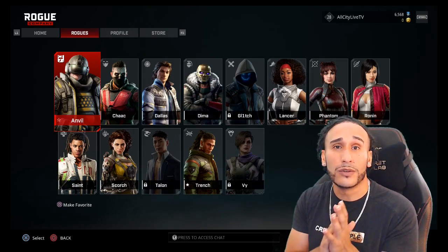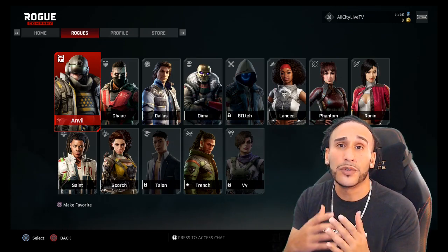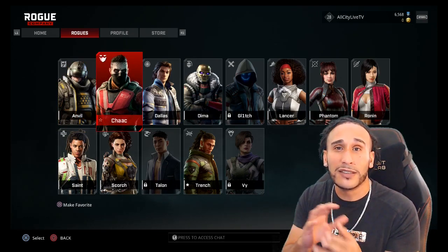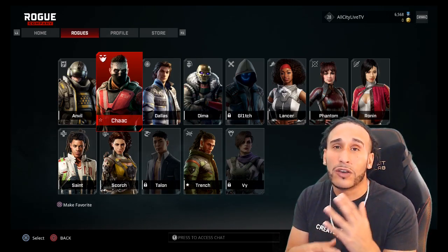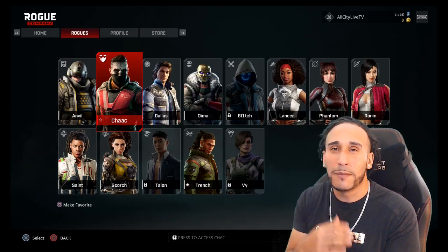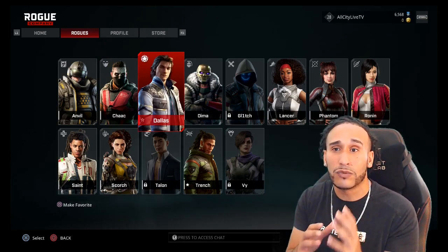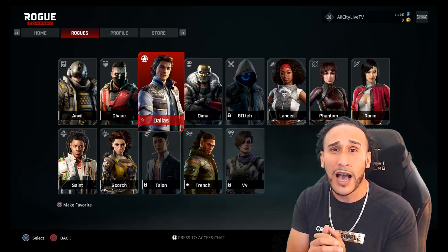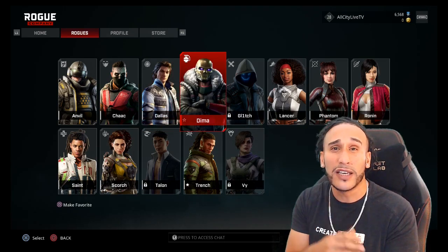Anvil is a solid Rogue. If you're new to Rogue Company, you may want to start with Anvil since he has a high mag size, which helps you shoot more and get used to the shooting mechanics. Chak is a more advanced type of player — he has the ability to roll out of the way when downed and can increase his health or revive himself, which is tough to play against. Dallas is one of the first players I started out with, and he's really a beginner-type Rogue. But if you master Dallas, he has a ping option where he snaps his fingers and you can see opponents through walls, which helps your whole team.